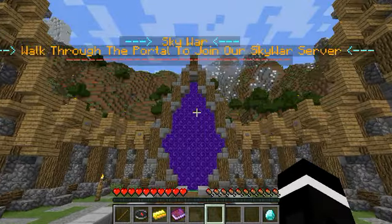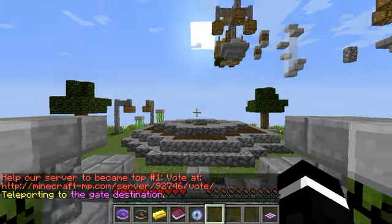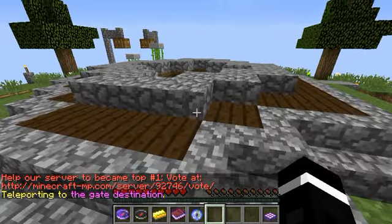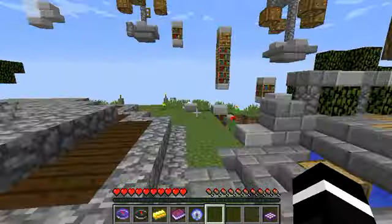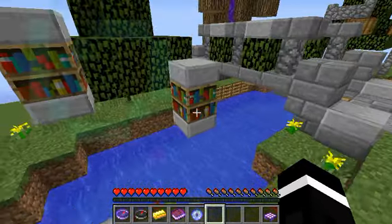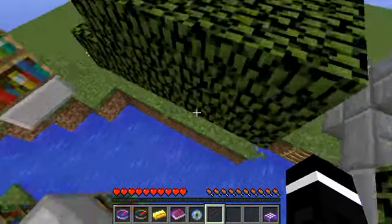Skyward is my second favorite minigame. Let's go ahead and play Skyward. It says Skyward — walk through the portal to join our server. You simply go through the portal right here and it teleports you to the Skyward arena. So basically here you guys can join a match by just jumping through here.